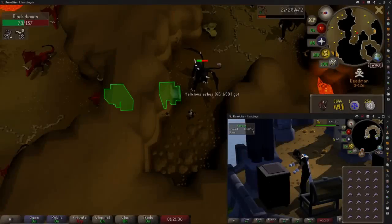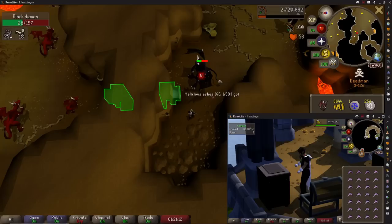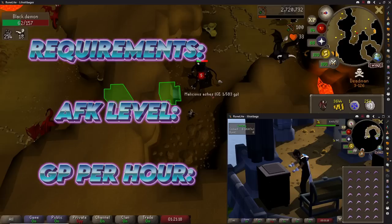If you have a second account and you want to make a bit of money on it, or remain AFK during that important conference call, then these are the best AFK methods that really are AFK. Each one is rated on how easy it is to do on a new account, how AFK it is, and how much money it is per hour.